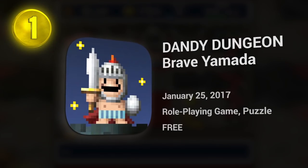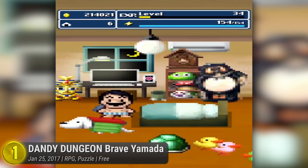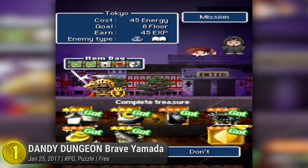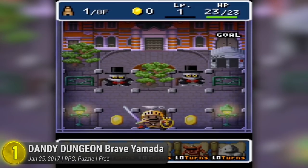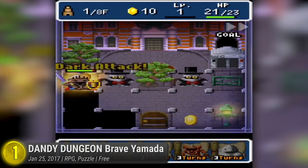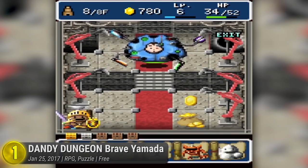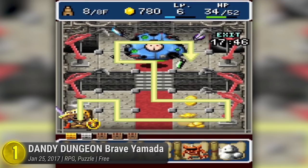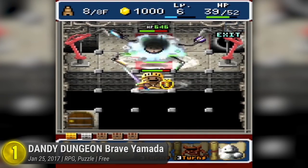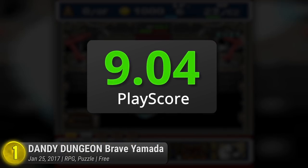Number 1, and the best free RPG on iOS: Dandy Dungeon — Brave Yamada. This is definitely not your usual dose of RPG goodness, but that seems to be the pattern in most of Yoshiro Kimura's collection. Not only does he construct narratives for his odd characters, but he also tells it in the most unusual styles. Taking on the classic JRPG look with 8-bit scenes and UIs, follow the tale of the boxer-clad Yamada-kun and his nightly ventures into his own video game world. Guide him through his nightly quests and deep dark dungeons to rescue Maria and beat his literal boss. Wrapped in retro-style pixel art and nostalgia-inducing chiptunes, it is the perfect balance of quirky and quality that everyone can enjoy. It has a PlayScore of 9.04.